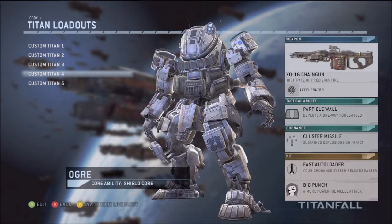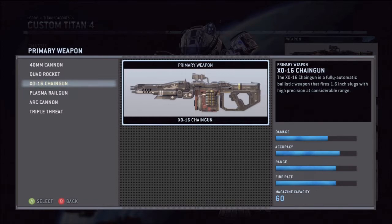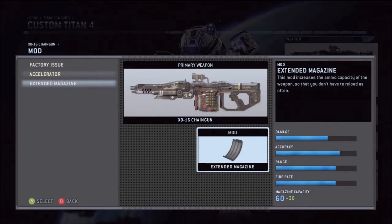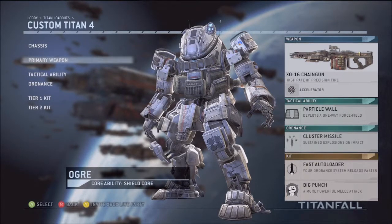Another class I have is the Chaingun with Accelerator. The Chaingun is a good gun for the Gooser Challenge also, but I think the Arc Cannon was the best — I thought it was easier. The Chaingun with Accelerator is a short range gun, I think. But if you just do Chaingun with Extended Mags, I think it's a medium range weapon. If you put the Accelerator on — which I think completely demolishes people — it's close range for sure. Once again, Tactical Ability is Particle Wall, Cluster Missiles, Fast Auto Loader, and Big Punch this time, because like I said, it's going to be a close range gun so you need Big Punch on.